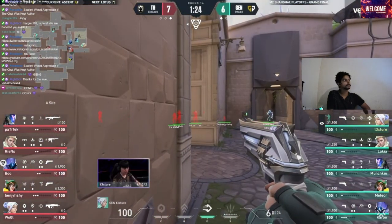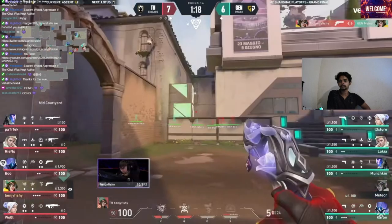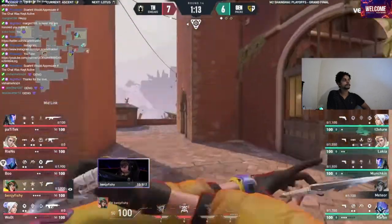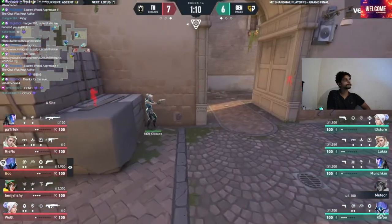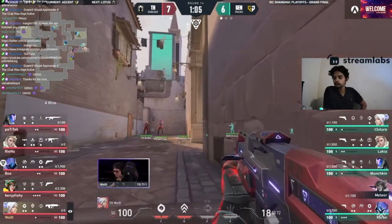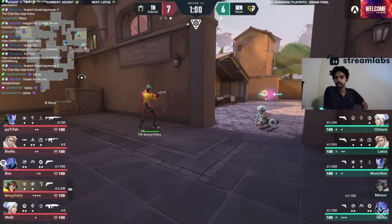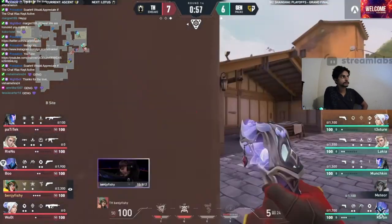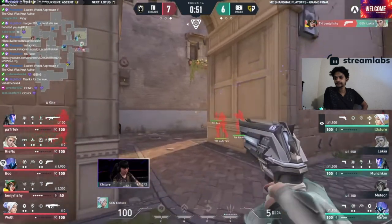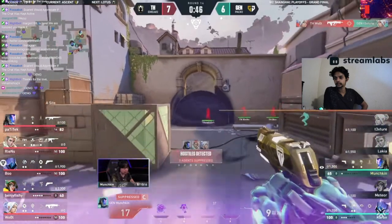The trap that was set up results in nothing — making a statement. You've got to get through this cleanly, the hopes of a bonus rest on this round. If they can get through this and save the Bulldog, save the Guardian, and maybe even the Spectre — they will go so far as to say you invest a round exactly. This approach right now is what you want from Heretics — the probe on the opposite side of the map, you have all info, nobody is at B.